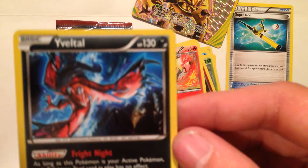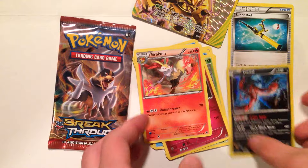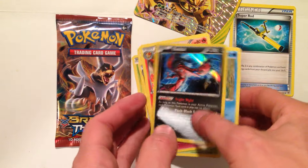And a Hollow Evital. That's a pretty awesome pack right there actually. I'm pretty happy with the results from that one. Look at that break — that's cool. The Super Rod. Last pack.